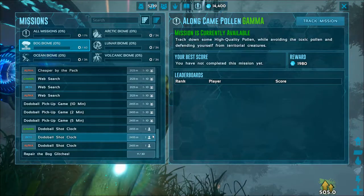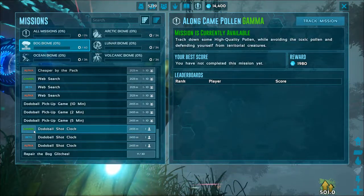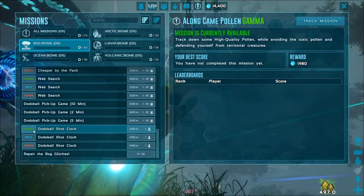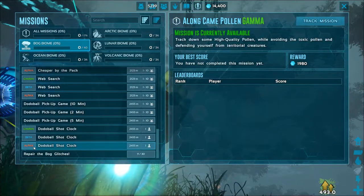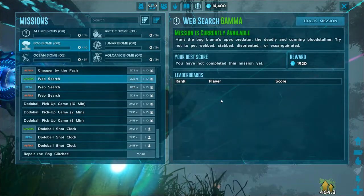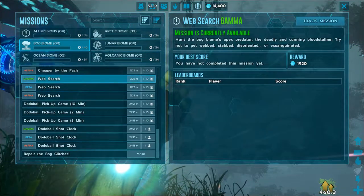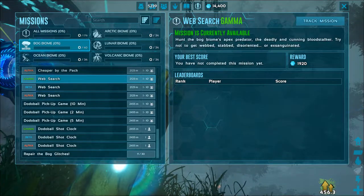To the left of the mission name is the level of difficulty of the mission. Every mission has three difficulties: gamma, beta and alpha. The higher the difficulty, the more hexagons you'll be rewarded with. In the right box, you get information on the mission that you are currently browsing. It tells you what you have to do in the mission, your best score, your reward, and the leaderboard with other players' best scores.